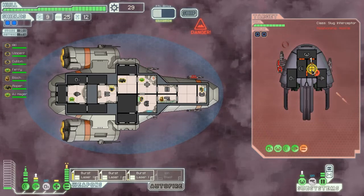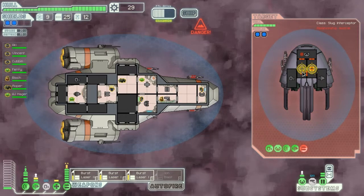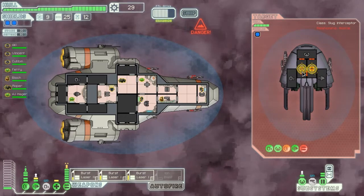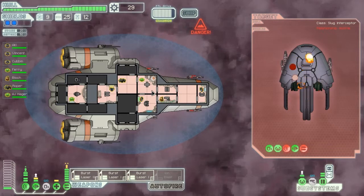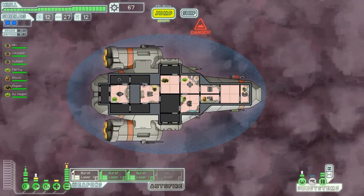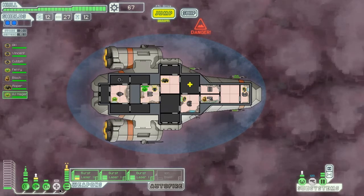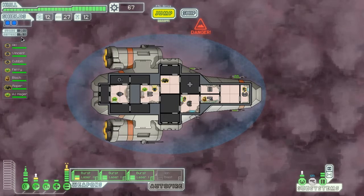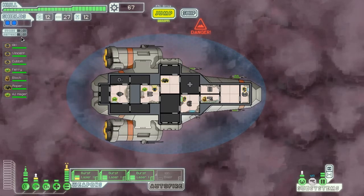Come on. And then we'll go for the shields here instead - I think that's better. I will not try to increase the Zoltan's weapon skills, because if it takes too long, then all the oxygen is gonna go away and they will suffocate. So come on - return to normal. Collect what you can. And that's increasing again.